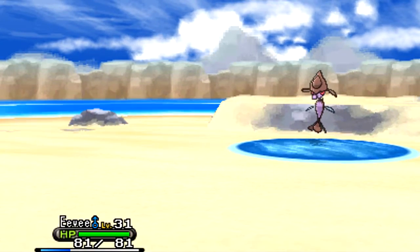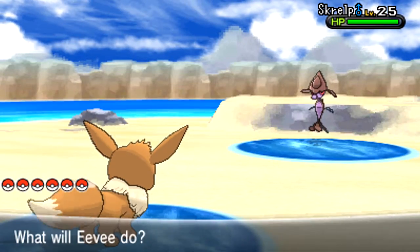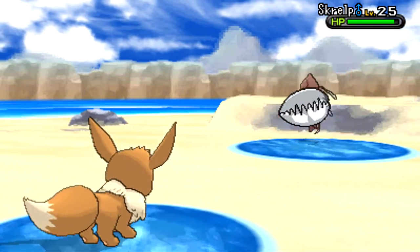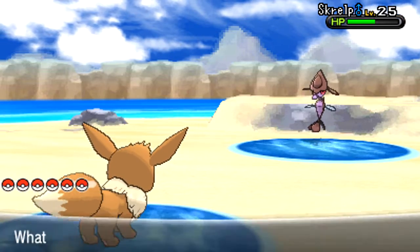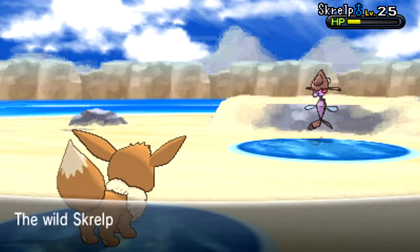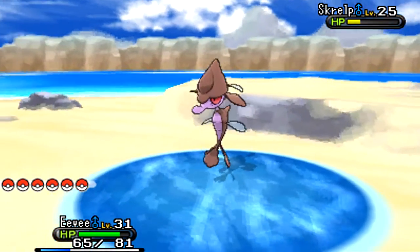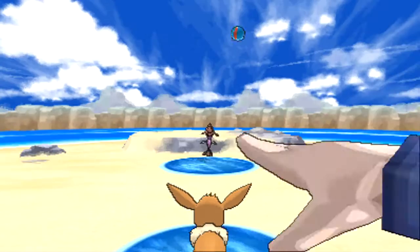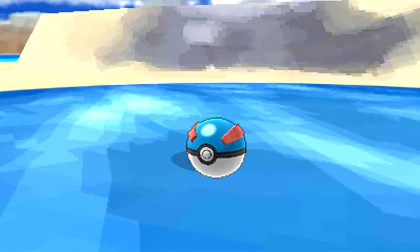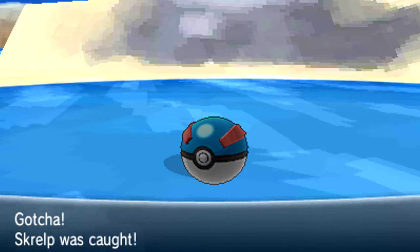We're going to switch out Delphox for the time being and get Eevee in here. Eevee's kind of on the weaker side, so we can probably just bite it a little bit. I don't want to kill it, but I don't even know how rare these things are — and it flinched. Eevee is going to get some pretty good experience. It won't take Skrelp down, but because we're capturing it, it will likely give everybody on the team experience. And we got the Skrelp — neato.